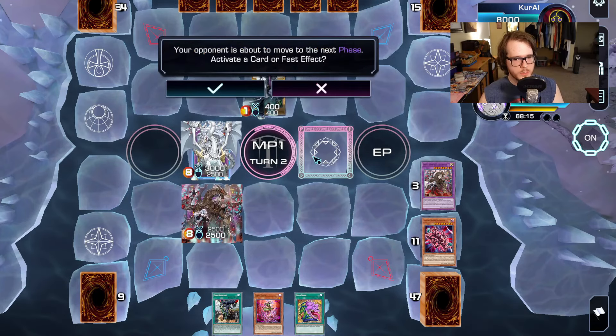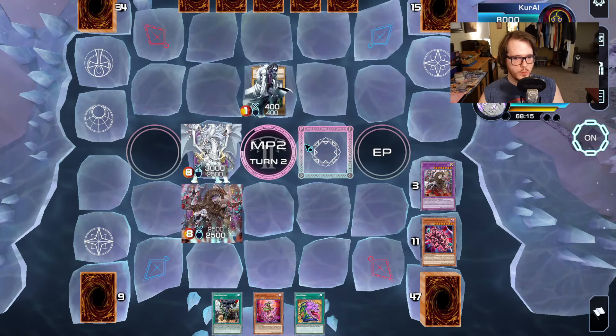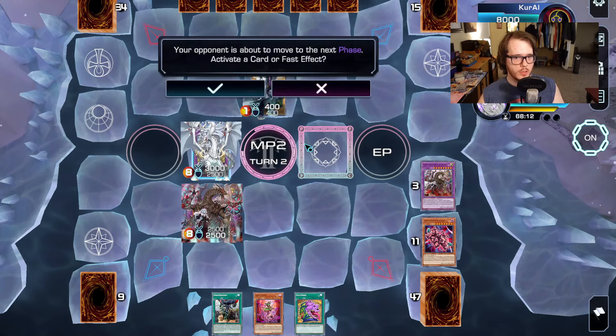The versions we just showed were combos with Branded Sword to one-card Gimmick lock with Branded Fusion. This last version was a one-card Gimmick lock without Branded Sword in the main deck. Now we're going to take a trip down memory lane for the last two Gimmick locks using Nadir Servant. Nadir Servant isn't as popular right now with Branded Voiceless in the meta, but I still run it in the side deck — it still has a lot of value.